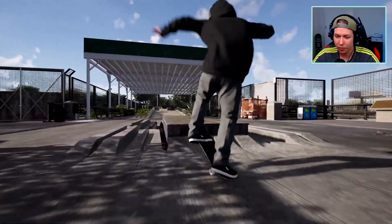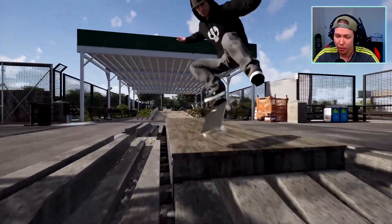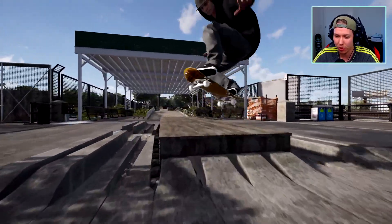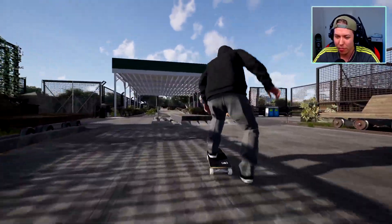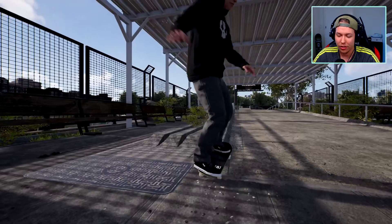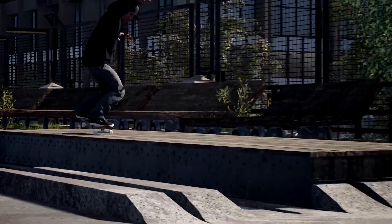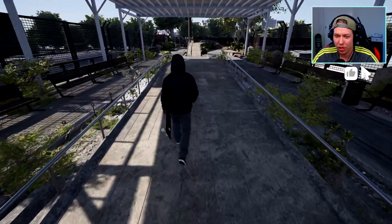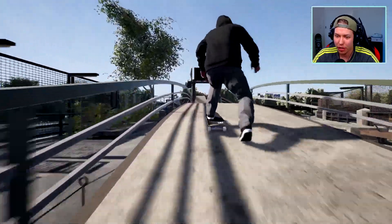Let's see if we can get a front 180 fakie manual and then fakie frontside flip out — frontside half cab flip. I accidentally flipped up and I'm having some issues landing in a manual, that's why I'm just doing the ollie. That looked a little bit glitched but it was fine. That was clean until I hit the rail but that's fine, we'll cut that out. I tried adding some slow motion to it but it didn't do as much as I wanted. Over here we got a really awesome gap so you could skate it like this.